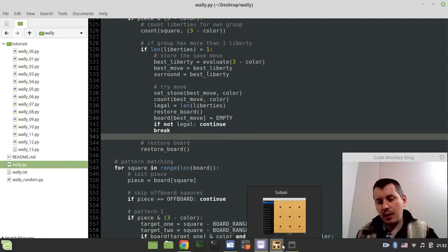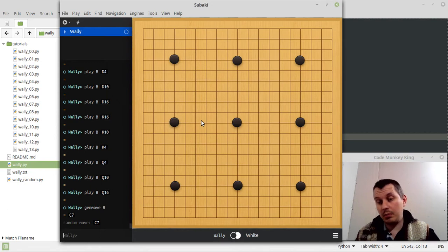But other than that, it actually now seems to be completely playable. Well, in regards to the strength — since the engine doesn't know anything about territory, the only thing it tries to do is basically surround your group of stones and capture it. So it's more like playing Capture Go rather than real Go. But anyway, assuming the amount of code and ideas that we've taken so far, that's not that bad at all.